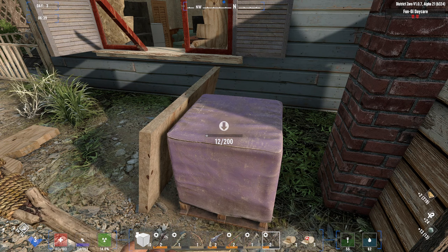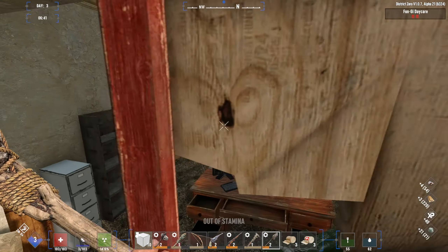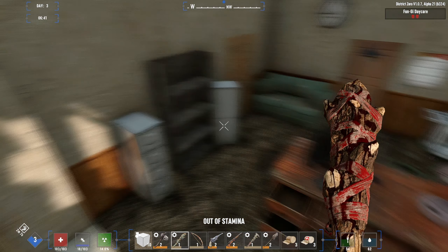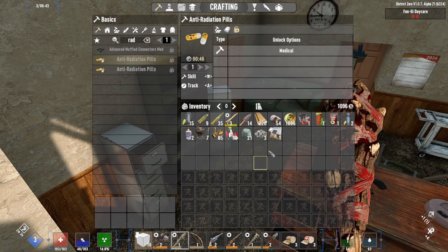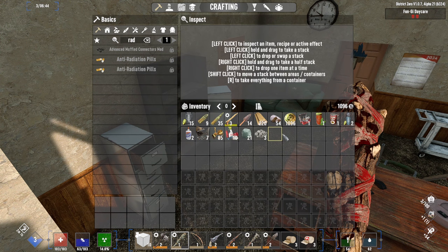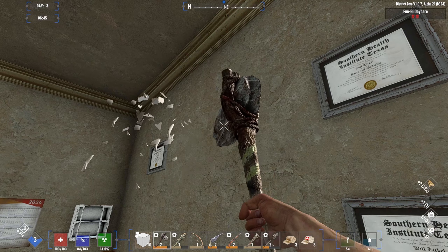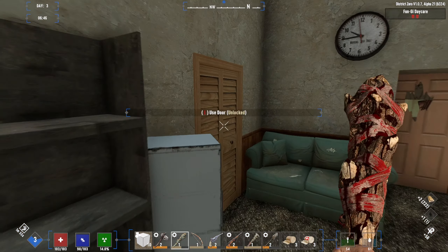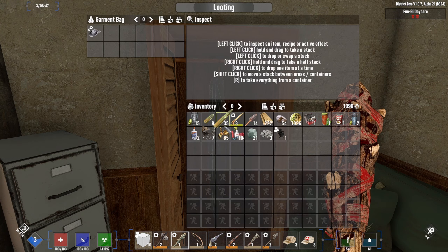We need to buy a water purifier or get one from a quest, hopefully soon. Oh, I can build one of those — they start getting water every day. What do we get out of this? Cobblestone, wood, clay — all of the above.